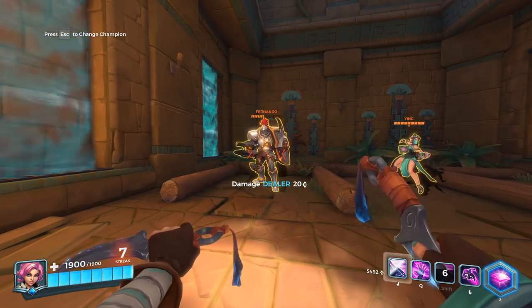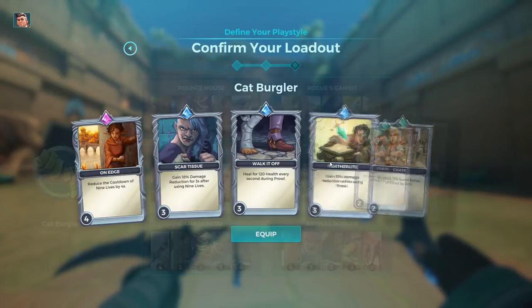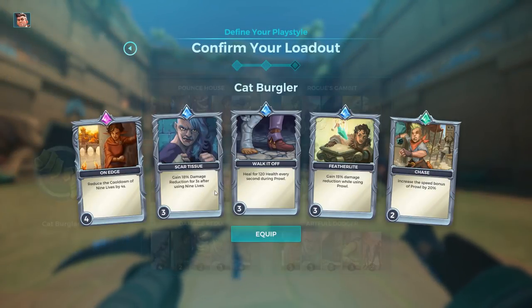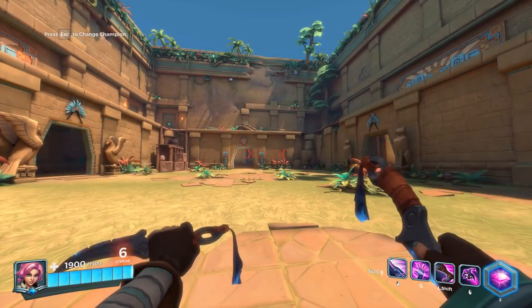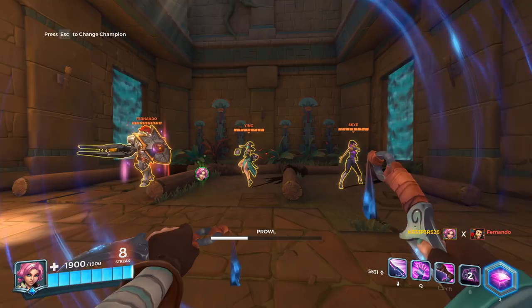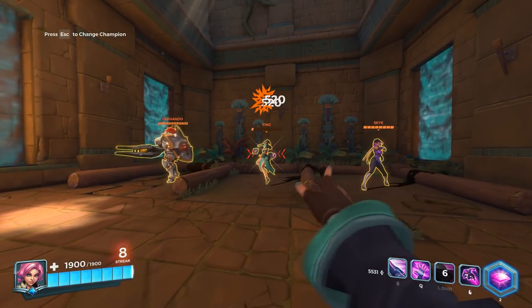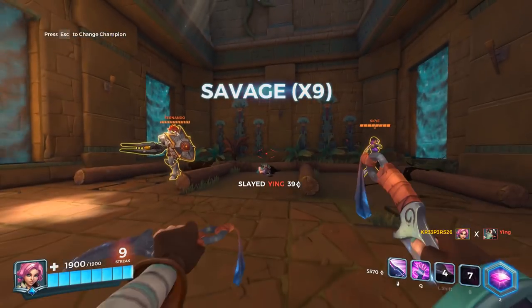My suggestion for a deck using this talent: like the one before, the card On Edge — which at 5 points can reduce up to 5 seconds on 9 Lives — is a great addition, since you'll need it to reduce the cooldown of Prowl, as there are no other cards that reduce Prowl's cooldown. Also don't forget to buy Chronos.